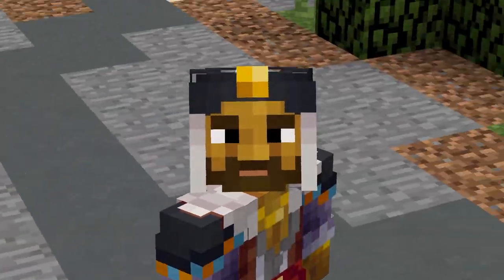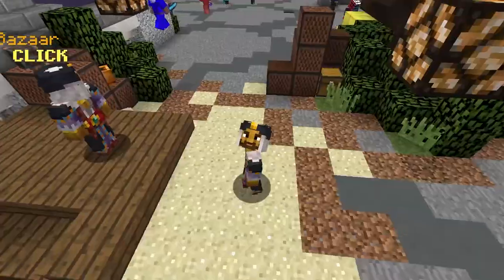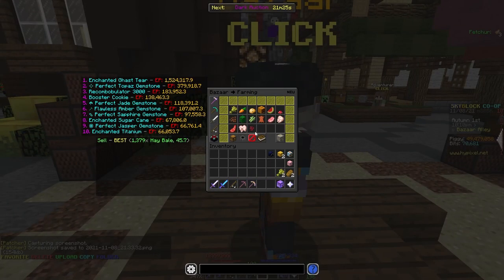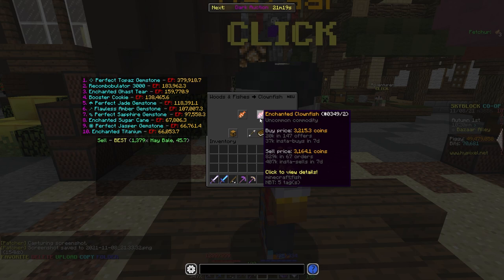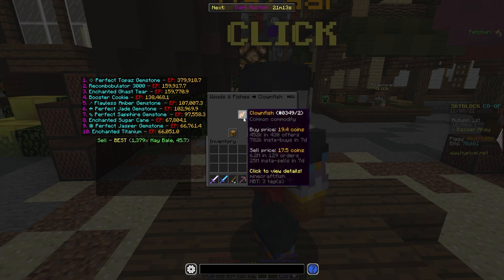So let's take a look at a flip with Clownfish. We're going to go over to the Bazaar and buy some Clownfish. Let's go to our fishing section — Clownfish — and you can see there's a big price disparity between Clownfish and Enchanted Clownfish. Right now we can make a decent bit of profit just turning Clownfish into Enchanted Clownfish.